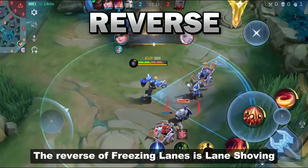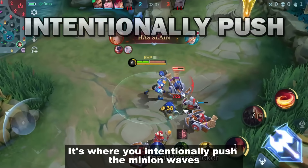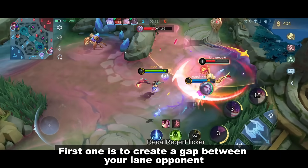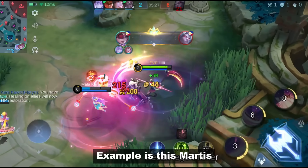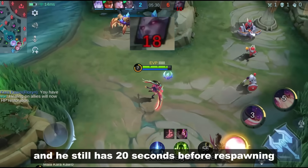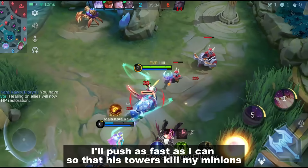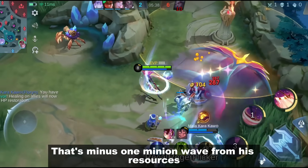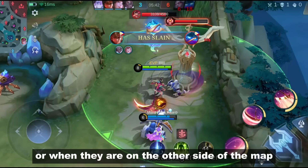Number 4: Lane Shoving. The reverse of freezing lanes is lane shoving — it's where you intentionally push the minion waves as fast as possible for different reasons. The first one is to create a gap between you and your lane opponent. Example is this Mortis. We killed him and he still has 20 seconds before he's spawning. I'll push as fast as I can so that his towers kill my minions — that's minus one minion wave from his resources. You can do this when you kill a lane opponent or when they are on the other side of the map.